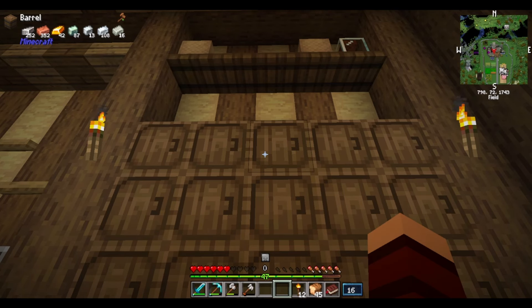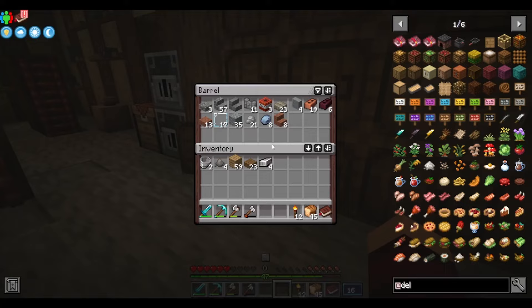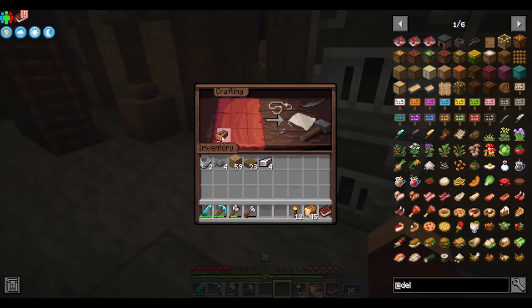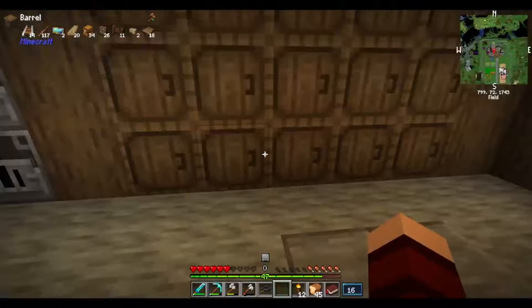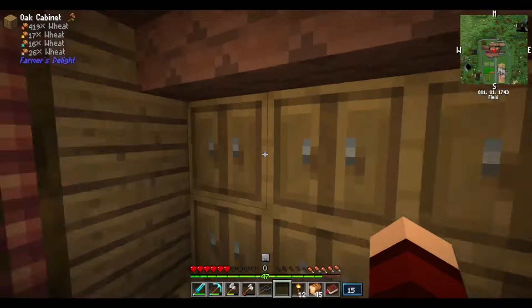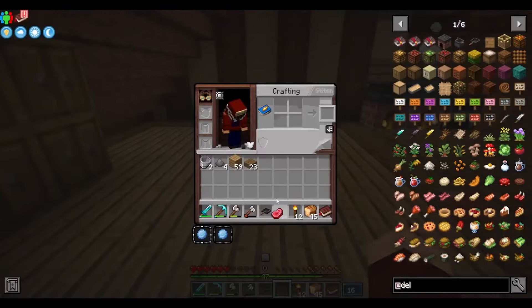It wants us to craft a skillet - let's see what the skillet involves. Four iron and a brick, that's pretty easy. I do have bricks, look at that. Let's get a crafting table and craft this. I crafted it but I don't think it's gone through because I gotta do something with it. Apparently if I get near a heat source - let me grab some raw beef.